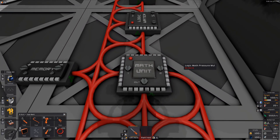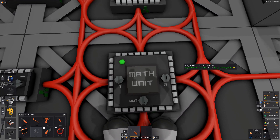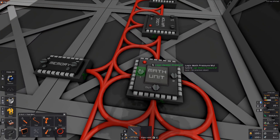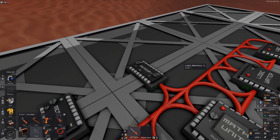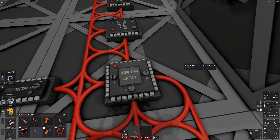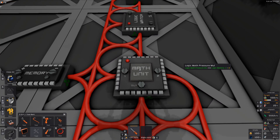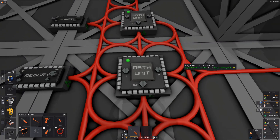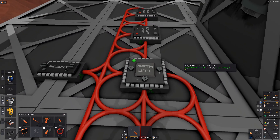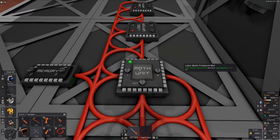Over here is of course going to take the previous one again. So pressure divide reads logic math pressure divide, and then on the second input we are just grabbing that memory with minus one — logic memory minus one. And of course we called it multiply, so it's going to multiply. This will show the exact same value as the divide output, except it's inverted — either from positive to negative or from negative to positive.